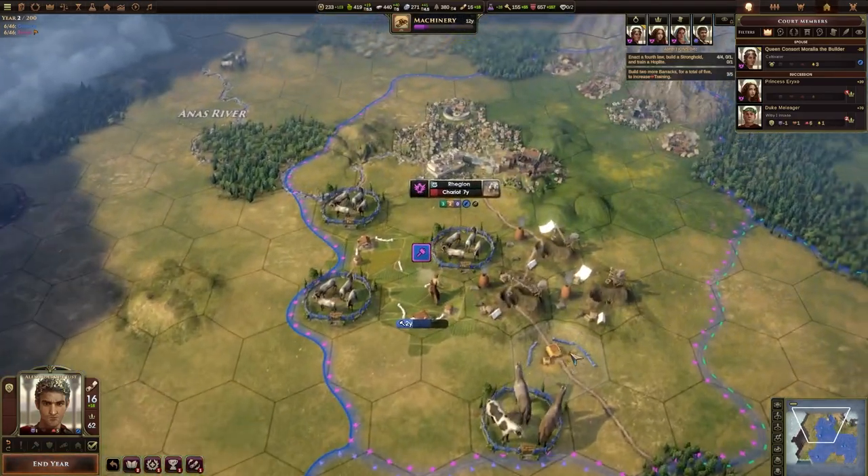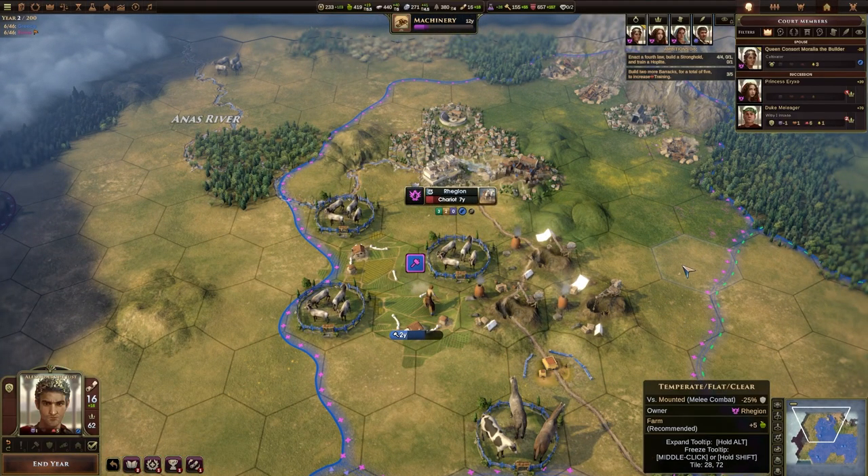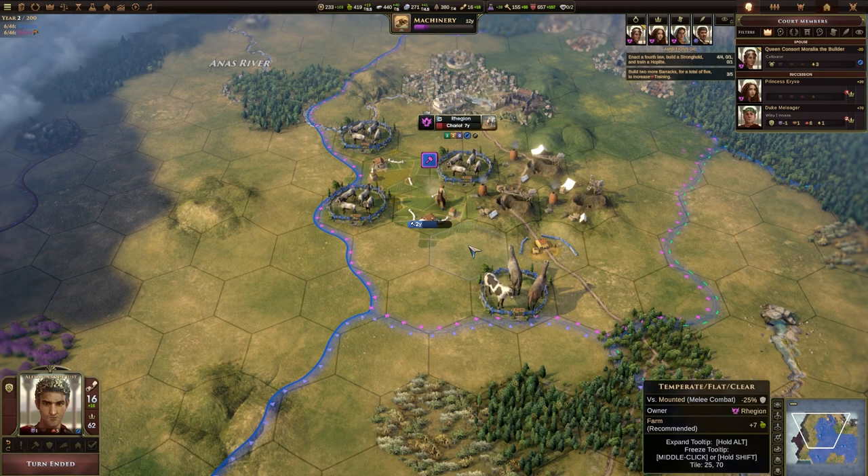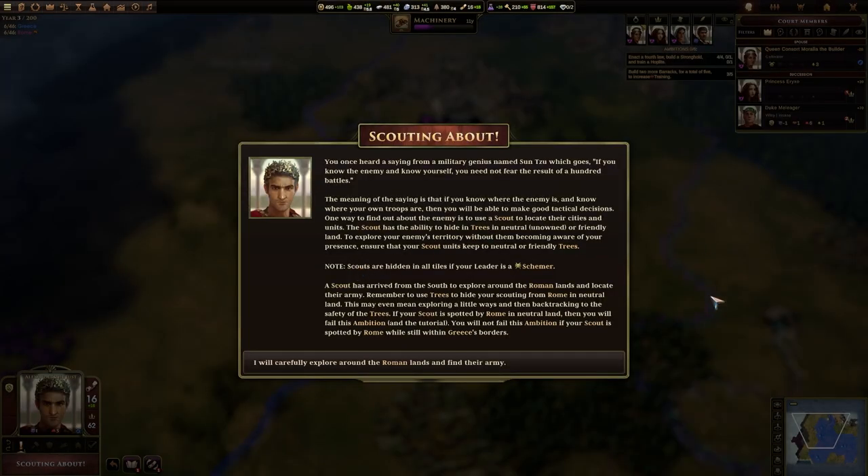We currently have three barracks. Improve your generation of training by building two more barracks in any of your cities — make a total of five. That's a lot of barracks. I don't currently have any military units. I think we will get some given what the description of this mission was. It wants me to build some more barracks, but I can't do it right now because my workers are all busy. You once heard a saying from Sun Tzu: 'If you know the enemy, you know yourself — you need not fear the result of a hundred battles.'